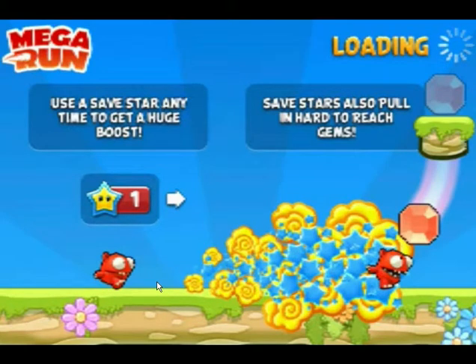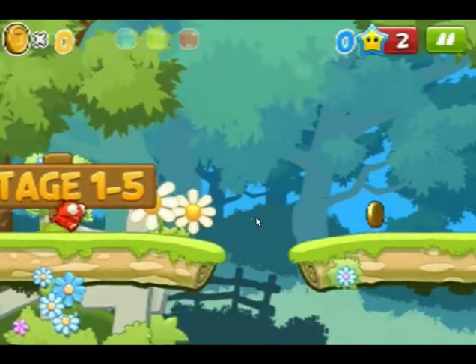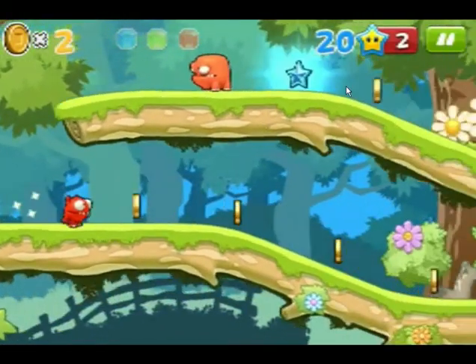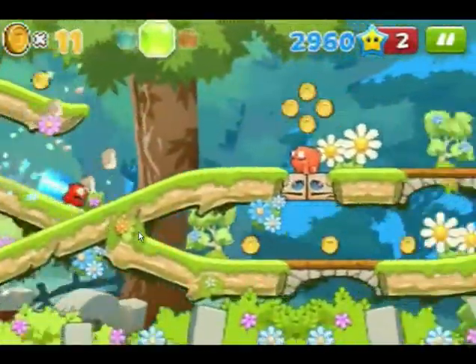Starting out, you're going to want to jump once we get to the part where you can jump — right here. Jump up here, avoid the red guy, get the blue star, run through here, get that green gem.